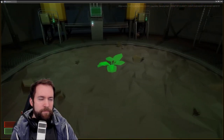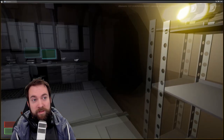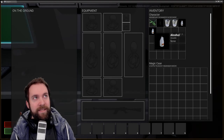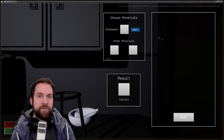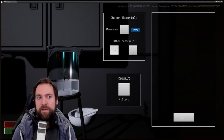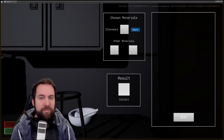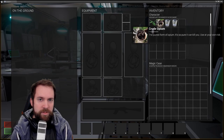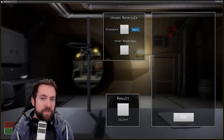The crafting system has an interesting design: there are multiple blueprints for the same item. For example, to craft a med kit, you don't need components A and B specifically — you can also use components C and D. I personally like this because logically you can craft things from different materials. If I want to craft a backpack, why should I need two specific types of cloth? You can use whatever else is available. Looking forward to seeing more of the crafting system.